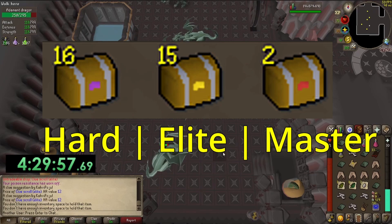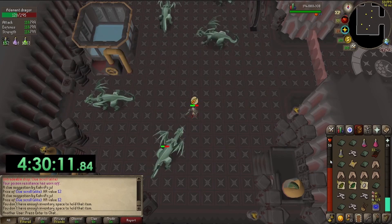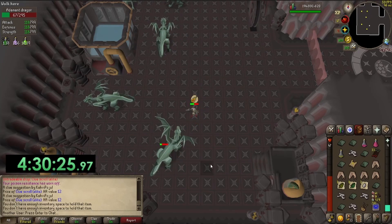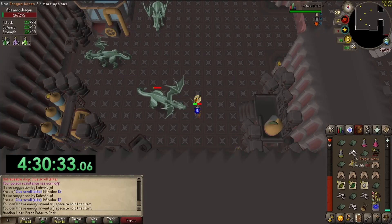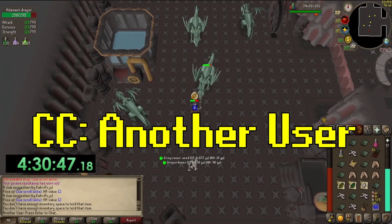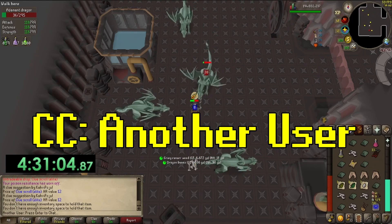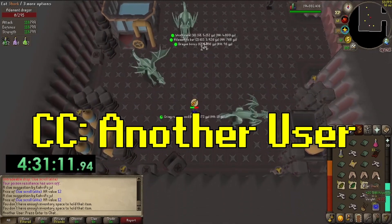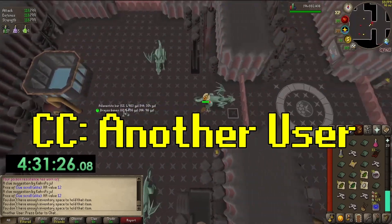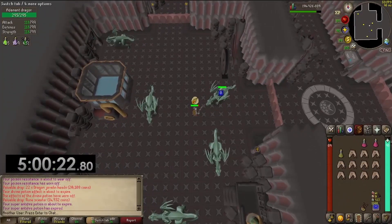I want to save the clue scrolls until I'm closer to my one bill goal, hoping they can push me over. I am doing them, just saving them. I haven't really added clue steps to the videos because I'm not sure anyone wants to watch that. Also, if you want, come hang out in my clan chat - I've seen a few of you come and go. My clan chat is dead but you're more than welcome.